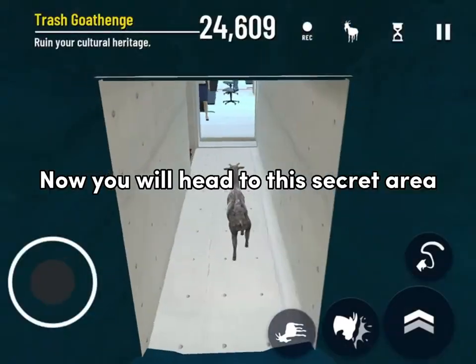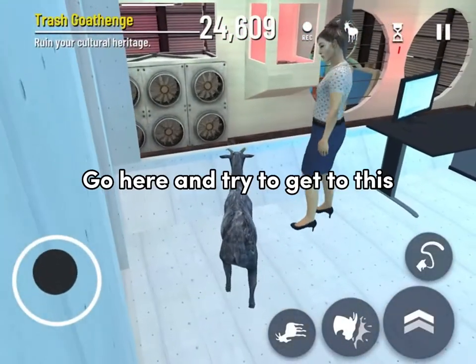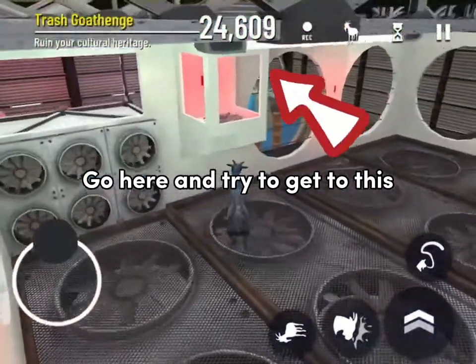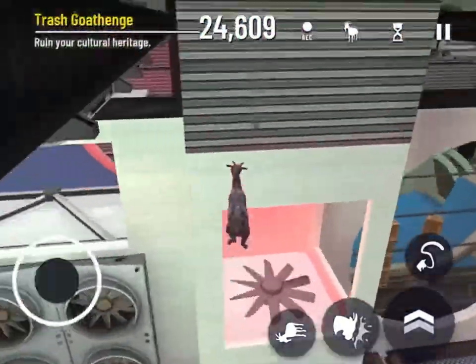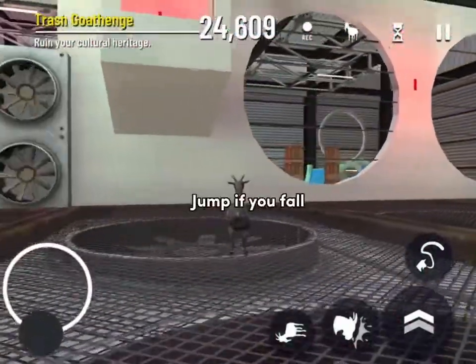Now you will head to this secret area. Go here and try to get to this. Jump if you fall.